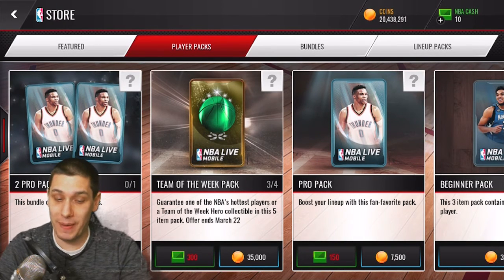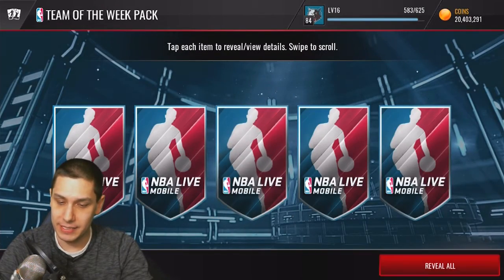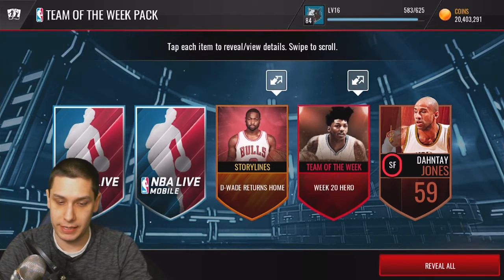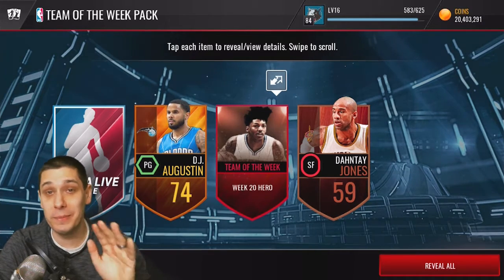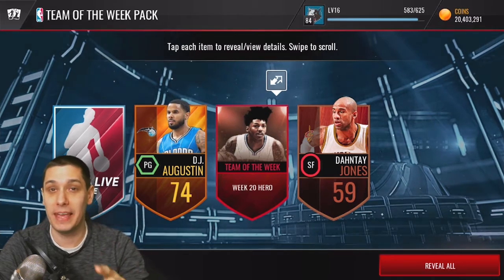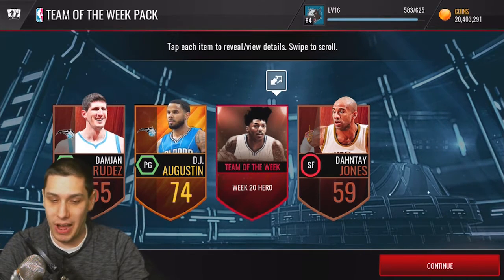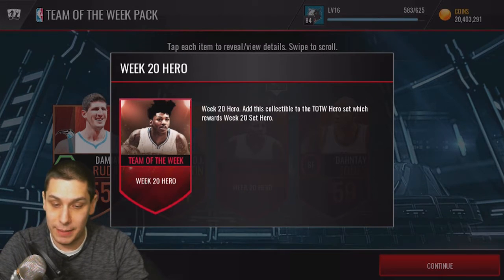We've got one final pack — the team of the week pack. We're going to go from the back end this time. Come on, let's go. Okay — team of the week hero. That's actually really good. I think that card is needed to complete the set for team of the week, if I remember correctly. By the way, I'm pretty new to NBA Live Mobile, just having fun playing this game — I think it's a lot more fun than Madden, even console Madden. But the final card of the pack — damn it, it's a bronze. So we missed pretty much across the board. This team of the week thing might be somewhat valuable though, so we might need to put it into the set and get ourselves the team of the week hero.